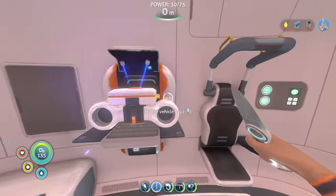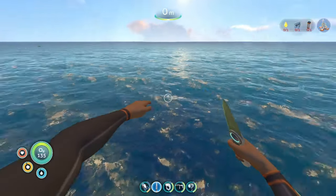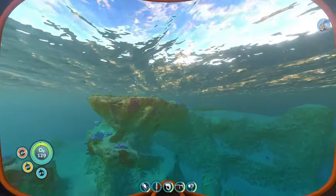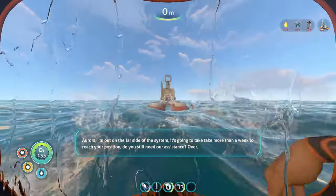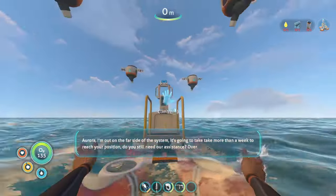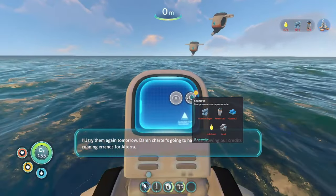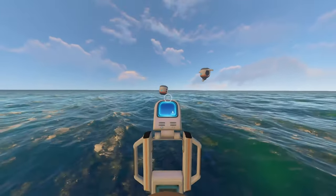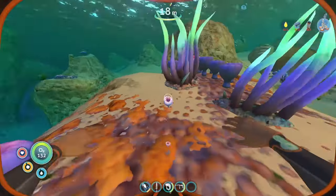Another radio call — 'This is Avery Quinn of trading ship Sunbeam. Aurora, do you read? These Altera ships — they run low on engine grease and send an SOS. You offer to help, they don't pick up. Aurora, I'm out on the far side of the system, it's going to take more than a week to reach your position. Do you still need our assistance? I'll try them again tomorrow.' So they don't believe we're in a crisis — but anyway, that wraps up episode one of Subnautica.